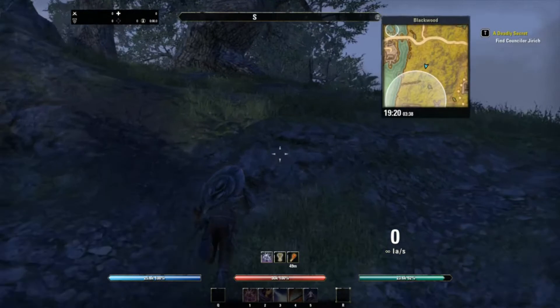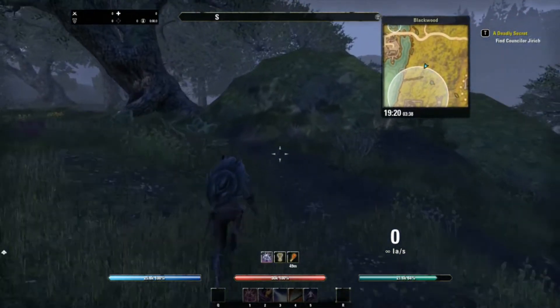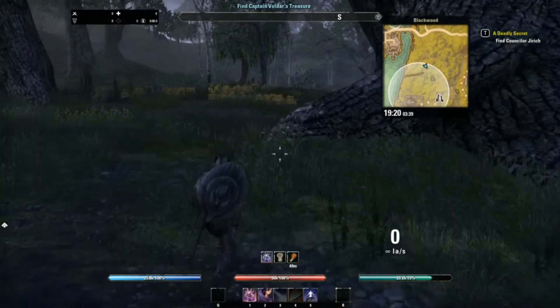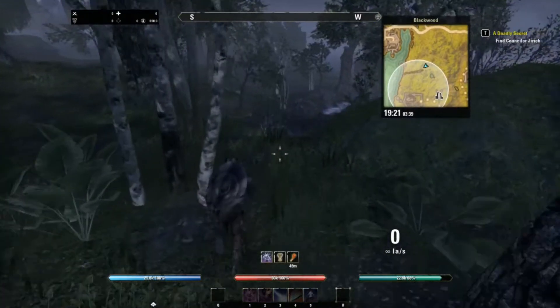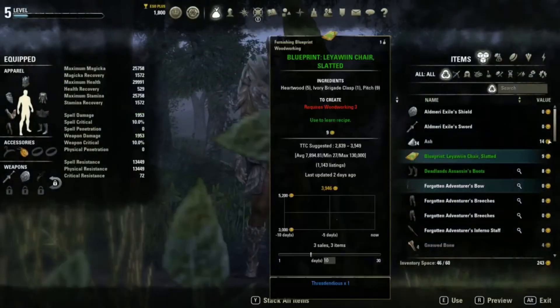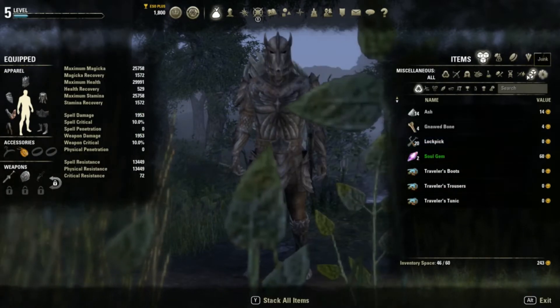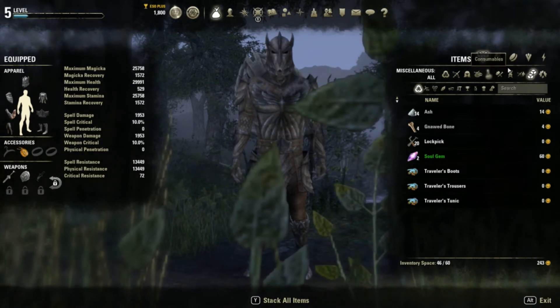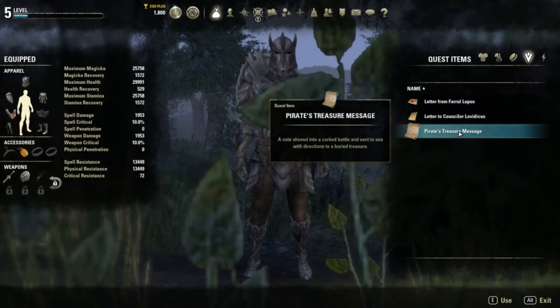Counselor Jerek should be close by - maybe in this quest area right here. Oh, this is Captain Voldar's Treasure! Okay, so let's try to find Captain Voldar's treasure. There are quest items here - a pirate's treasure map.